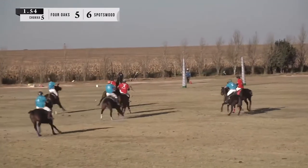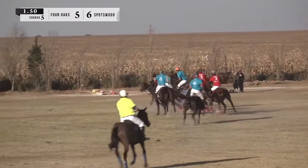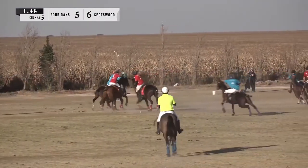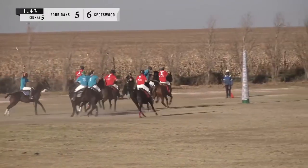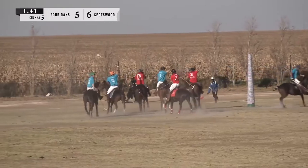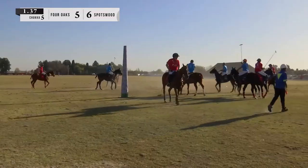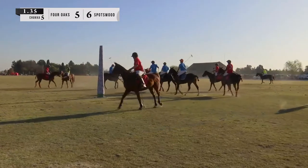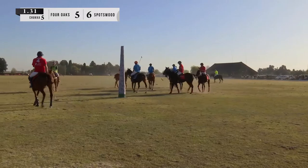Steven Stewart fires one down the ground — picked up, Charlie Dewar. Gareth Evans has to defend hard. Still Four Oaks in possession. In comes Steven Stewart — the tack's looking good for Four Oaks. Gareth Evans knocking it up and over his back line. Safety — bring the ball back on the 60 yard line. Four Oaks with another opportunity to bring this match back to a draw.